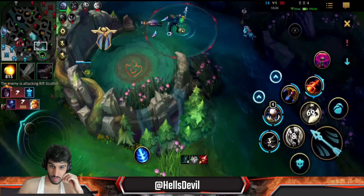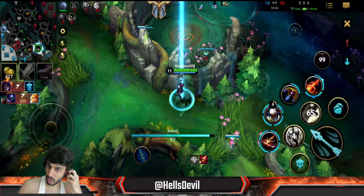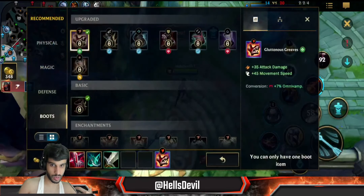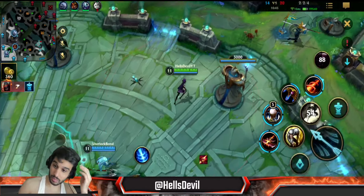It's so important to communicate with your team that you have a Zombie Ward so they give you the wards. They really have to give you the wards so you can stack up that Zombie Ward fast and get that big Zombie Ward power spike - the power spike is quite big.